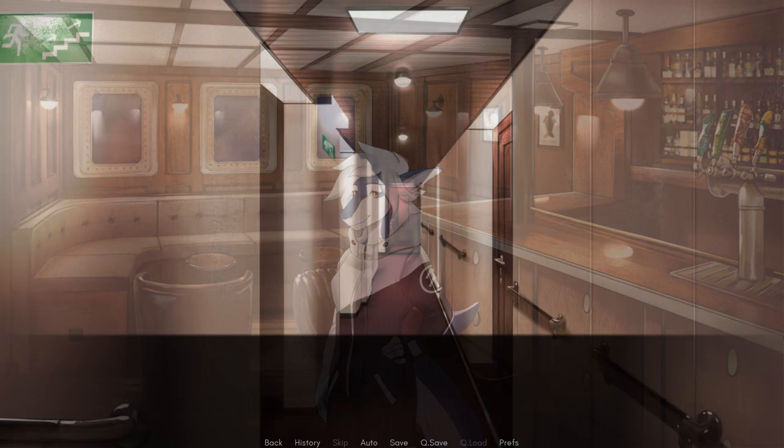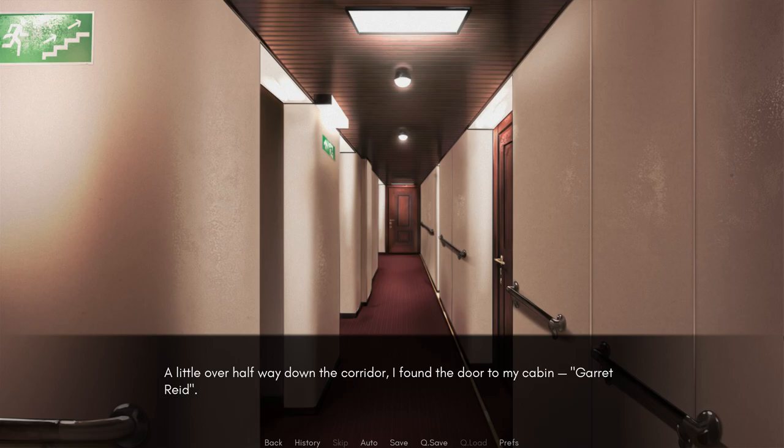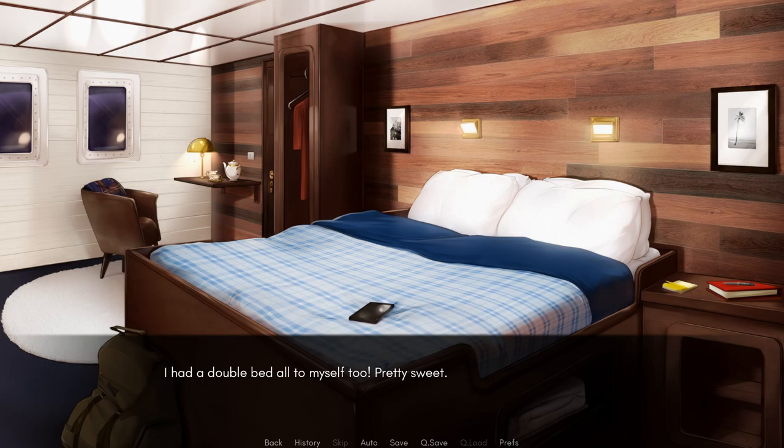There was a buzz of chatter and excited conversations from the cabins as I descended the stairs. The corridor for the cabins was a bit less swanky than upstairs. I could see the others through the open cabins, admiring their accommodations. A little over halfway down the corridor, I found the door to my cabin — Garrett Reed. I set the key in and unlocked it. The room seemed a bit bigger than it was thanks to the light-painted walls, but the mahogany paneling gave it a touch of class. I had a double bed all to myself, too. Pretty sweet.